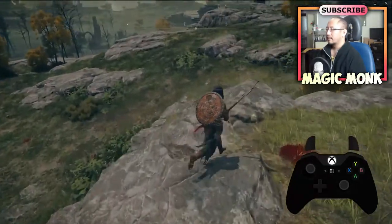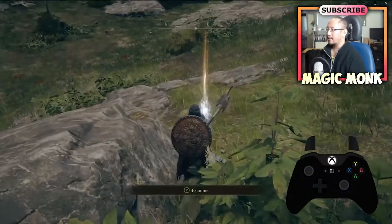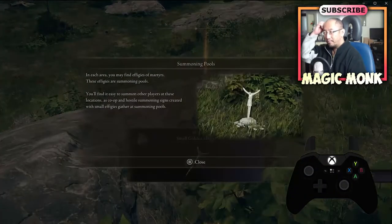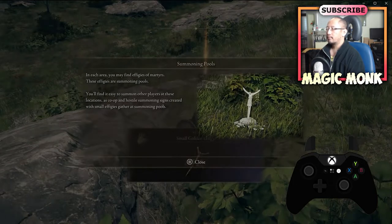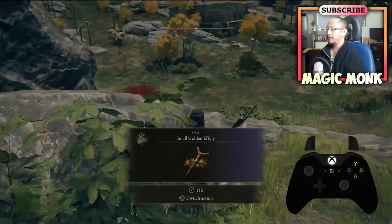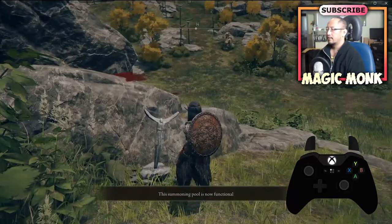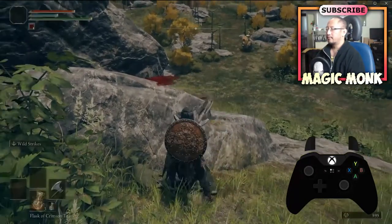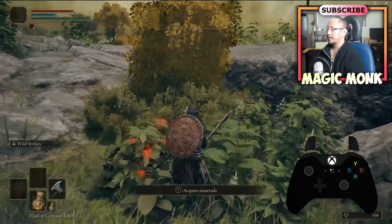Here is another thing: summoning pools. You're meant to be able to summon other players here using a small golden effigy. The summoning pool is functional, but I guess nobody is summoning anyone right now in this area.